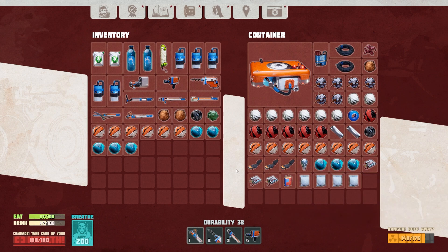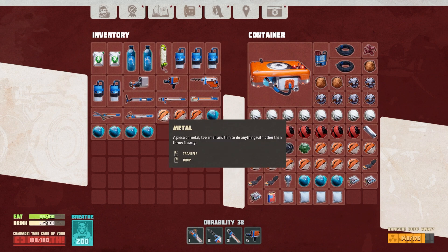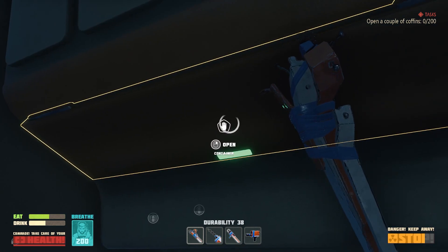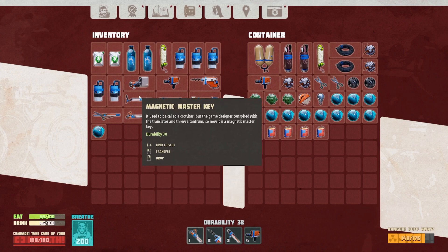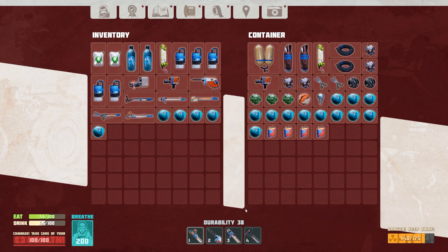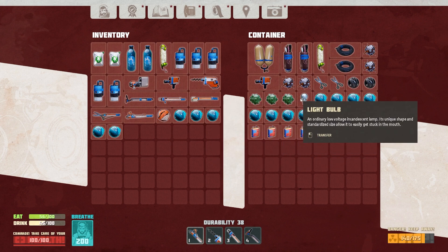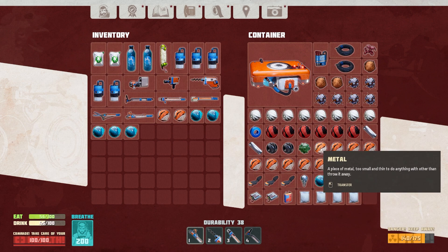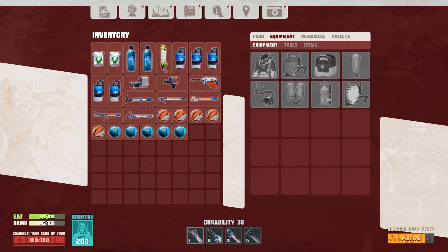Let's make some water and some food for our trip. I don't want to eat these shawarmas, I'm just saying. We'll just hold on to that in our inventory until we need it. Also I need to make a couple more scrappers because they are extremely valuable.